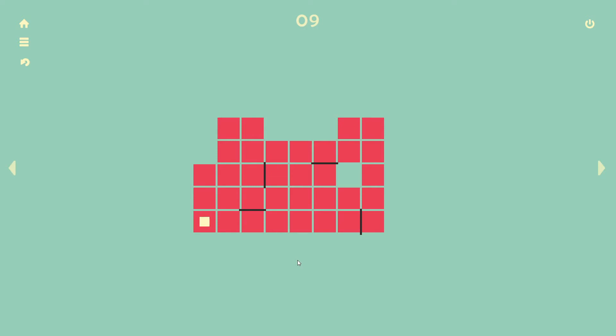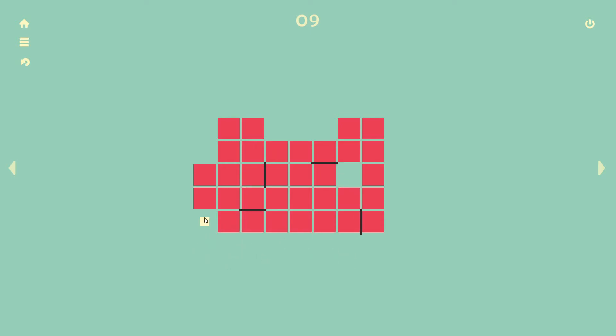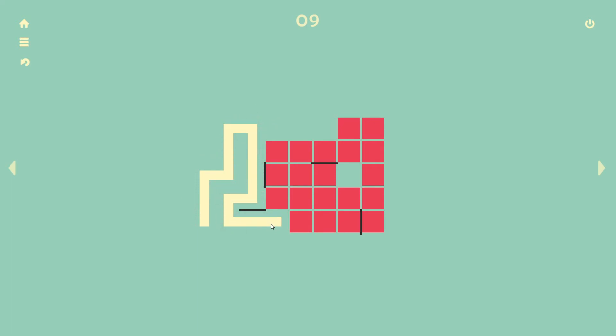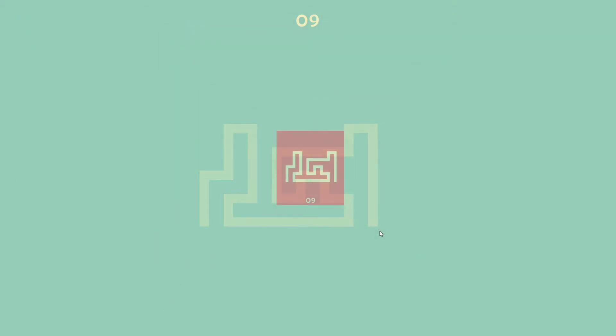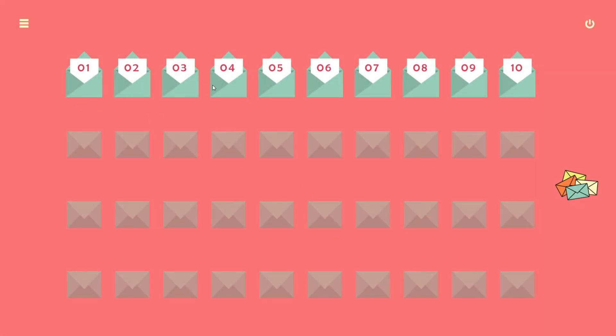That would be our dead end again — we can't get back out again, so we want to get over there somehow. Okay, what if we try and go this way? If I go up like this I end up with a dead end, so that's not good. What if we do this — that could work. Yep, and down there. Okay, so now we have some new mechanics. If we go over there it's going to bring it all the way across. Achievement unlocked: 10 cats! So we got the first 10 completed.